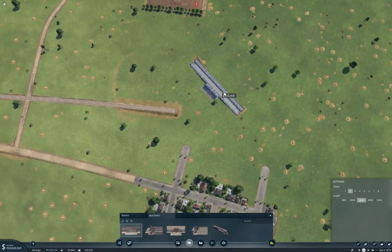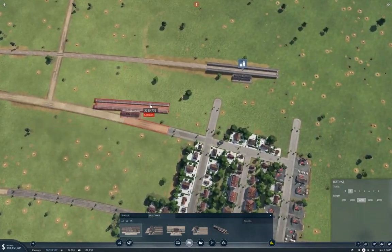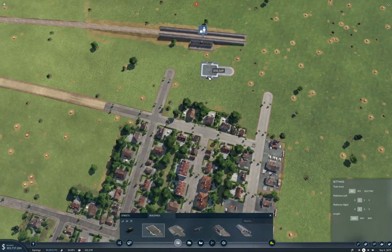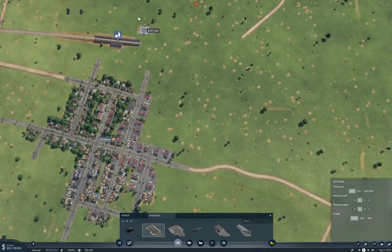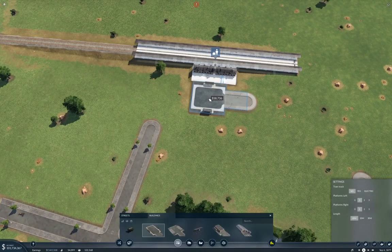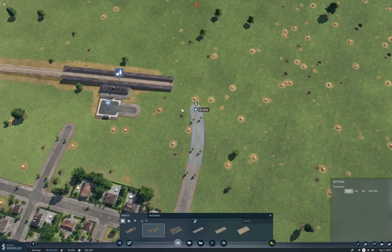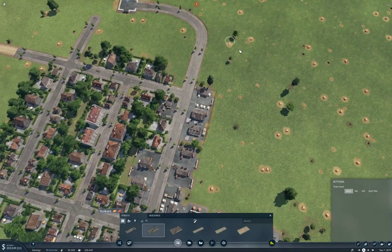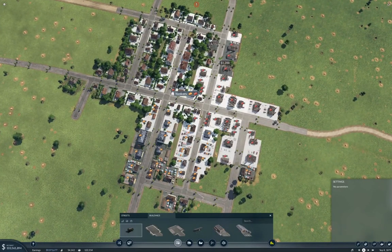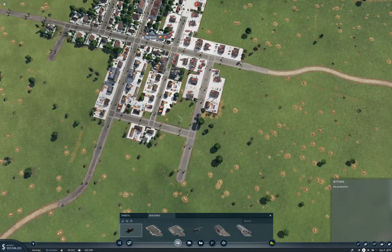We need a station over here — yeah, this is not news. We also need to connect up the rest of the town in here. We built a station — if you think that's impressive, you're probably watching the right series, but it really isn't all that impressive.